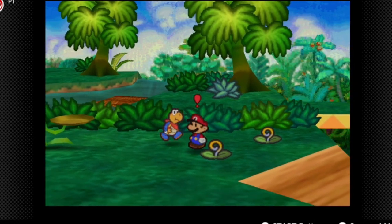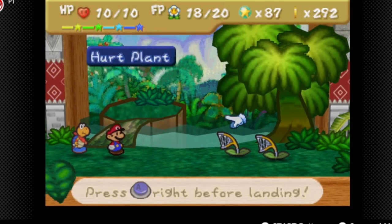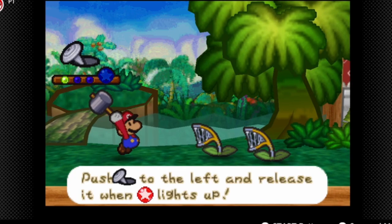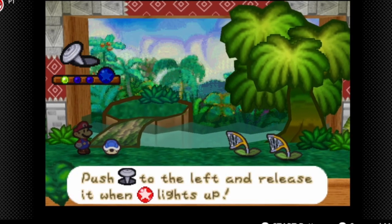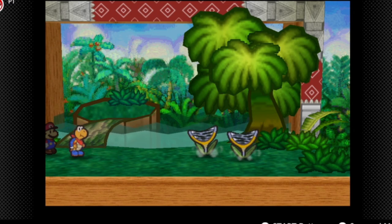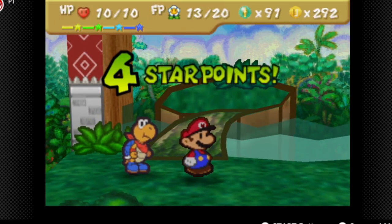I guess we have to go into the jungle. Oh, these are new enemies — these aren't really commonly seen. These are the Hurt Plants. They can also poison you, so we're just going to use a Quake Hammer and a Power Shell. I think that should be enough to take them out. They can do a lot of damage and poison you if you don't take them out properly.